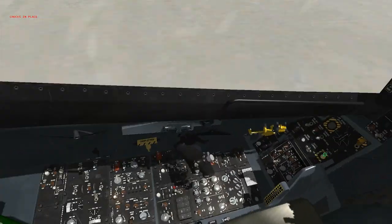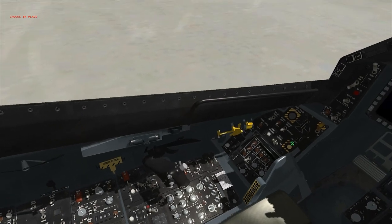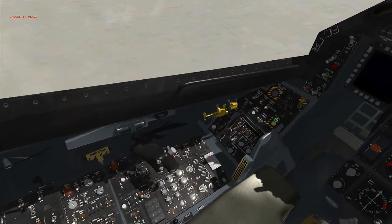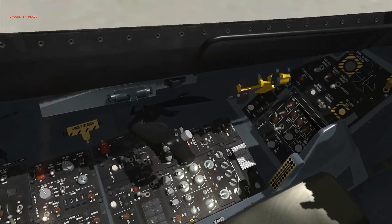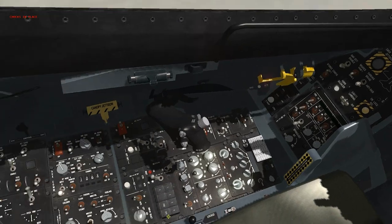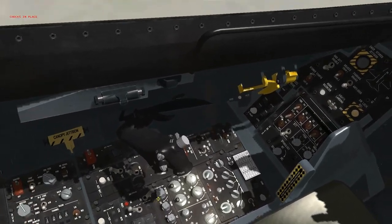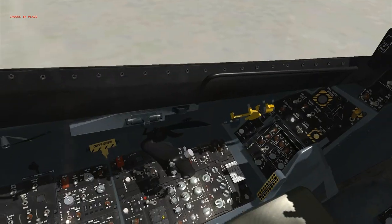Hold on, where is ECM on? You see where it says comm one and two? The knobs below that panel where it says ECM, click on. Well, there's not 'on' — there's operate and off. Yeah, set it to operate.